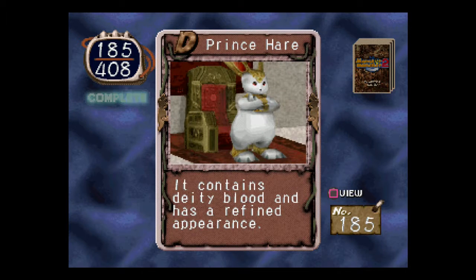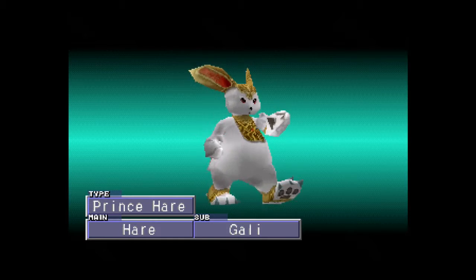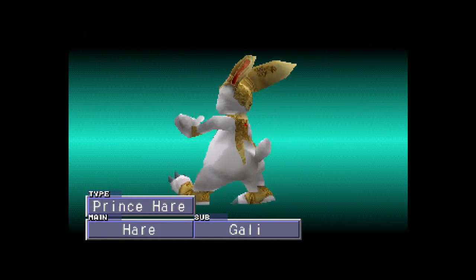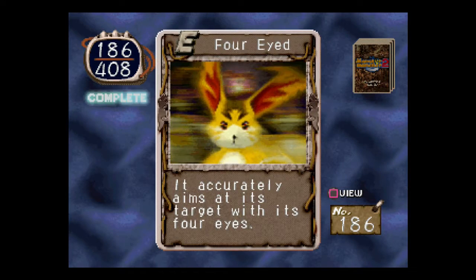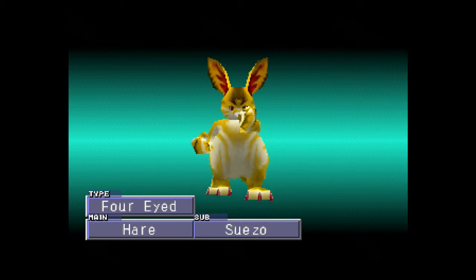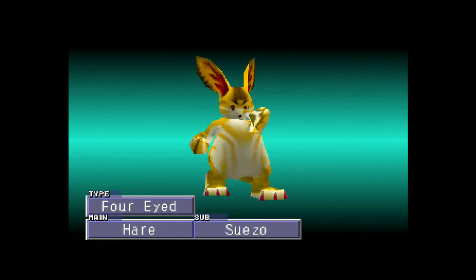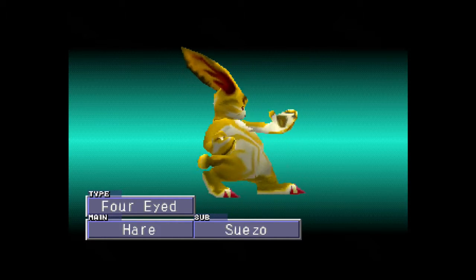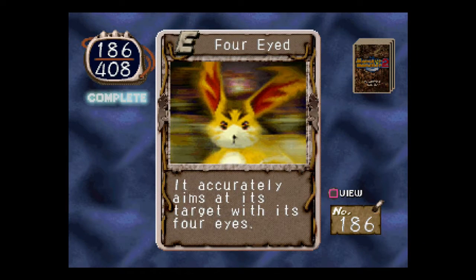Prince Hair. It contains deity blood and has a refined appearance. Prince Hair — part Golly. I like its picture. Four Eyed. It accurately aims at its target with its four eyes. I guess all four of his eyes can work at the same time. Instead of having two big eyes, he's got four tiny eyes — you can kind of see it in the picture there.